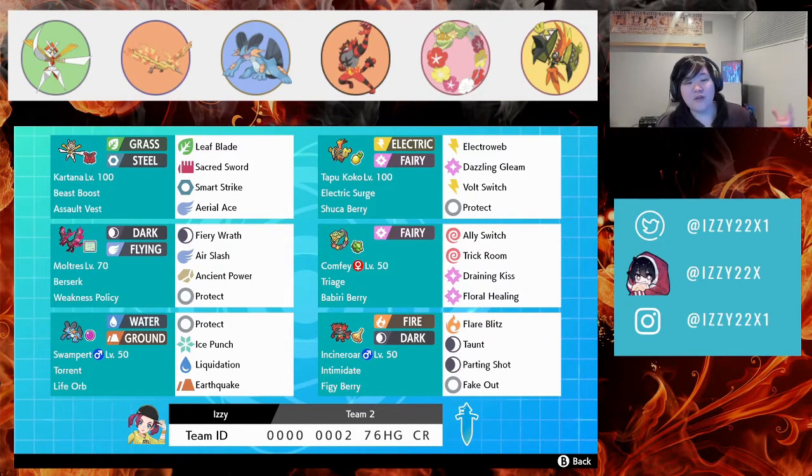We're bringing back two favorites: Comfy and Moltres. If you haven't checked Victory Rose Rental Team, Comfy and Moltres are very popular. We're doing a classic combo of Weakness Policy and Training Keys on Moltres with Comfy, because you can't fake out Comfy. 3H makes Training Keys a plus three.